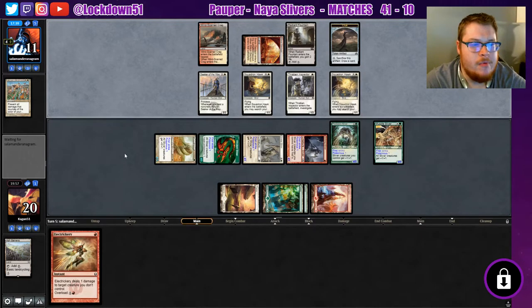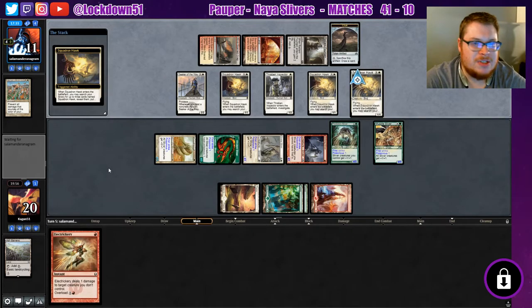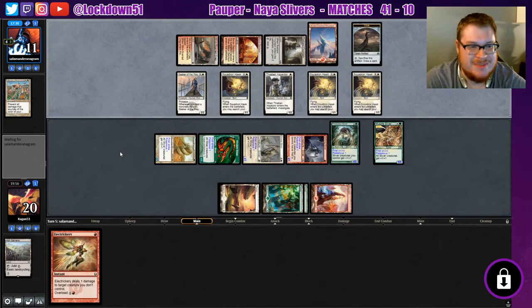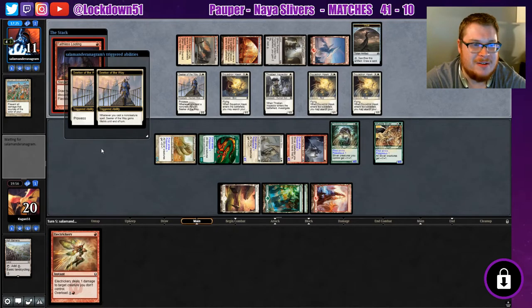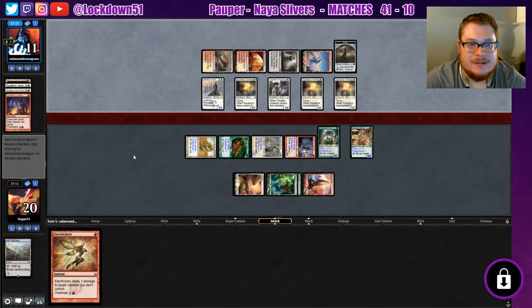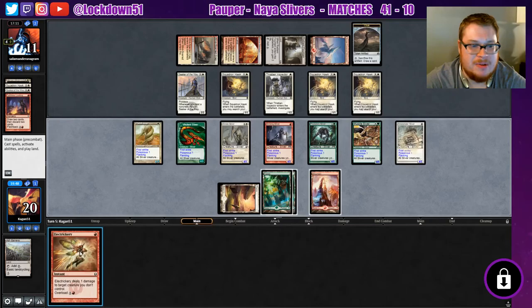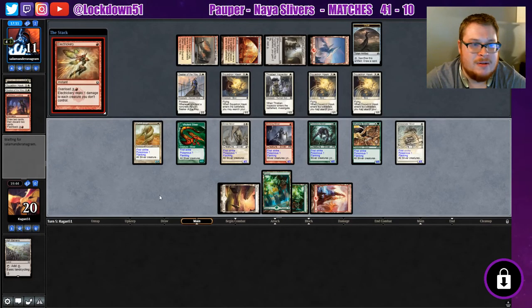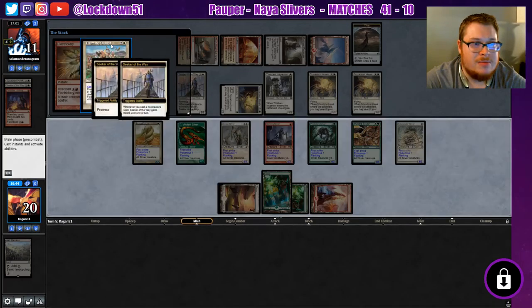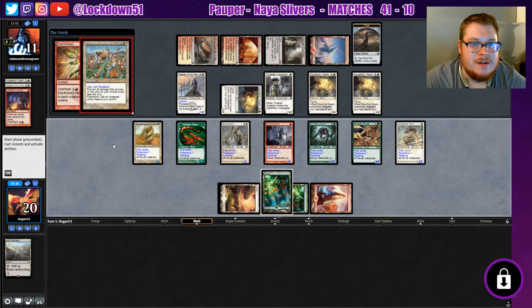Oh yeah, it's gonna be nice — it's gonna feel so good! Sorry, getting a little too excited, but you gotta love the one sideboard Electrickery that we already cut one of out of last week, and now we're using it to its fullest potential. It's fun. You're gonna Faithless Looting — pass, alright. Sidewinder is pretty dope. Everything's gonna be bad for them — goodbye. Really bad blocks with the Thraben and Seeker now. They just lost three blockers. Prismatic Strands on — okay, yeah. I forgot about the flashback. We're still in good shape.